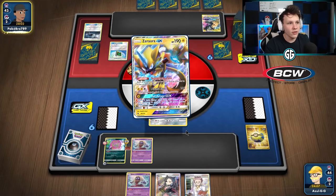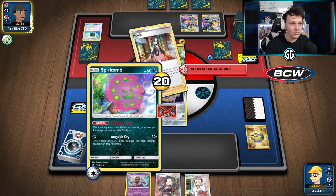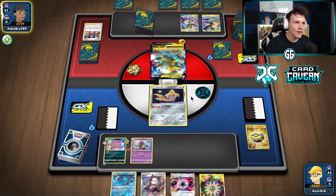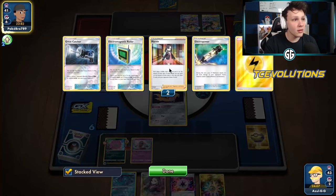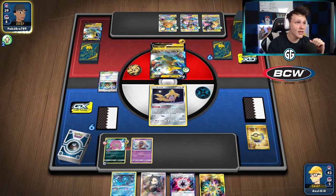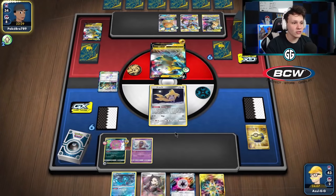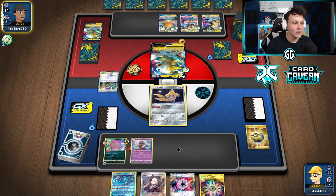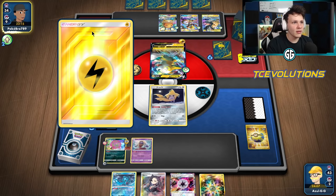We can actually get a one-shot on the Boltund next turn if we get two more Spirit Tombs in play — double Ominous Posture — doing 220 damage. There's a Marnie, that's why I benched Jinx but didn't want to clog the bench. Then double E-Power from everyone; they can actually knock out our Jirachi immediately if they want to. They could still pull off a Full Blitz — they've got one in the discard, an Energy Switch, and the Coco Prism. Hopefully they don't.